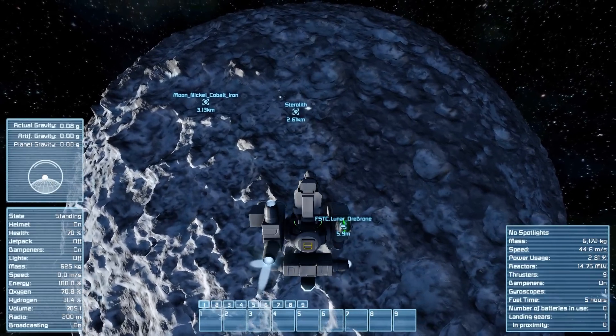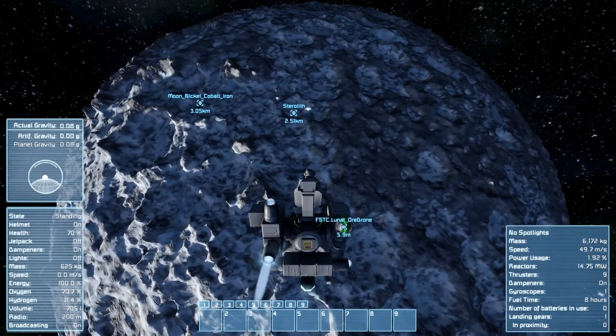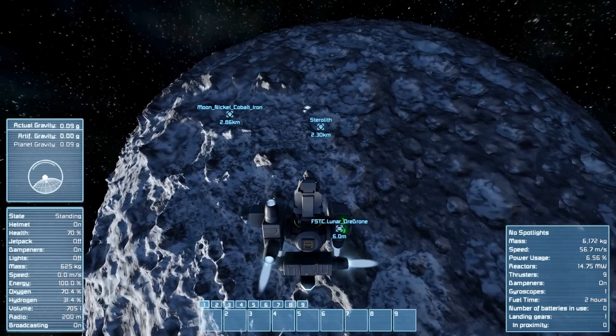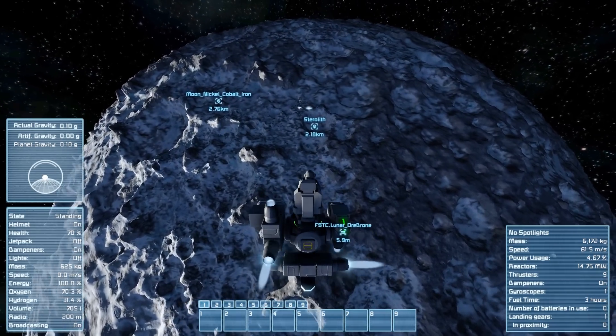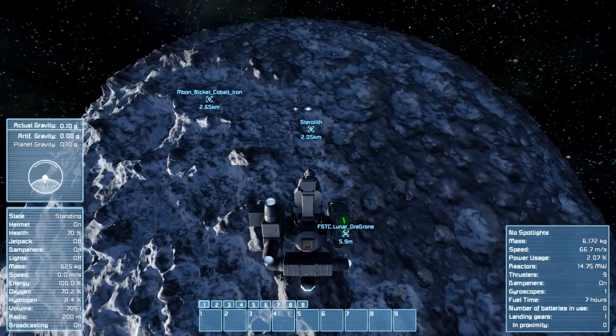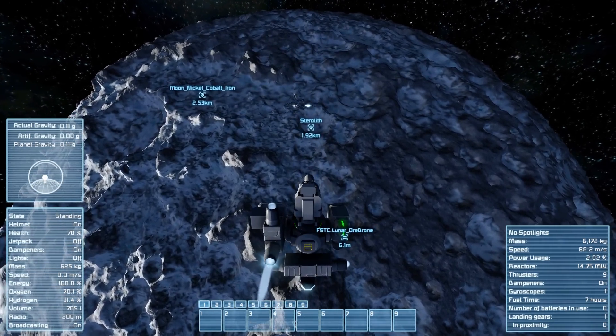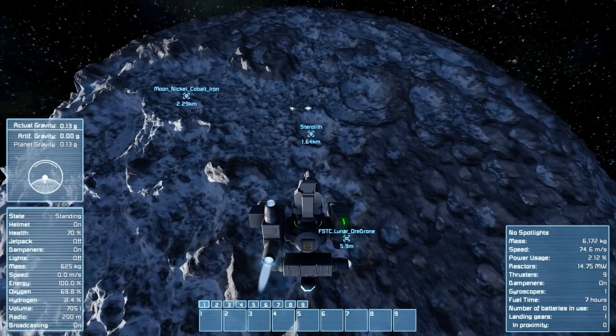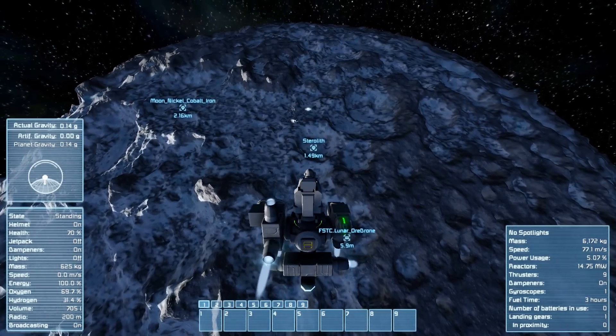We're going to fire up the hydrogen thrusters and see if we can just hover the ship about. We can use the silicon that we did find there near the sterile just to see what our actual scanning range is, because clearly it's not 150. But if it's not much higher it's going to be pointless to fly the big ship around — we need it to actually be something like 500.